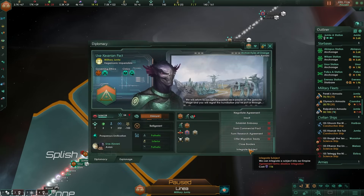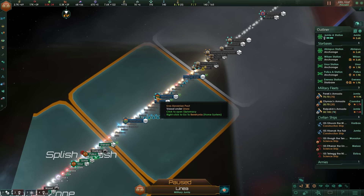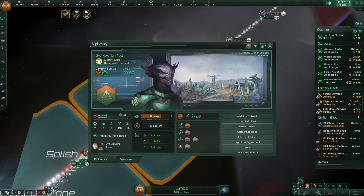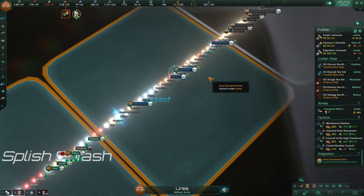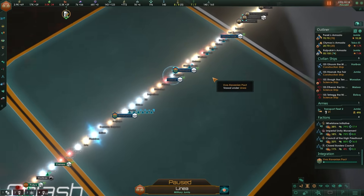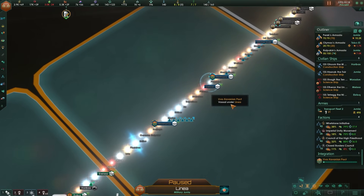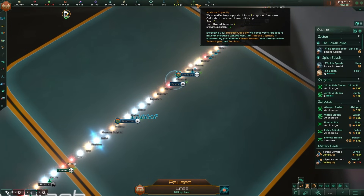It's time to integrate these guys. Our agreement terms don't quite apply, so we'll adjust and integrate them as soon as we can. There's a 24-month integration timer and it will most likely cripple our economy because the AI is not necessarily known for being decent when it comes to building up its planets. We'll probably get a ton of additional starbases.